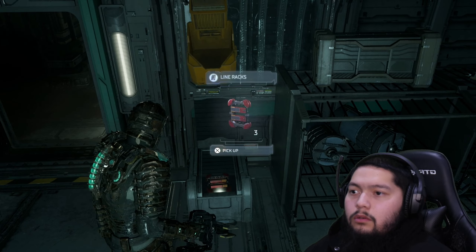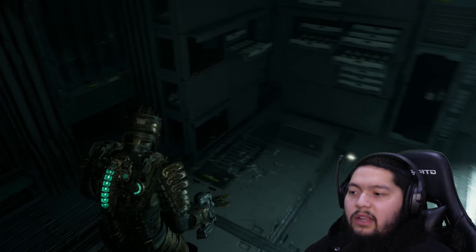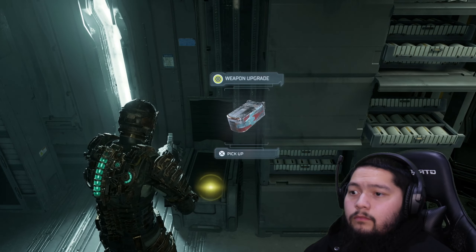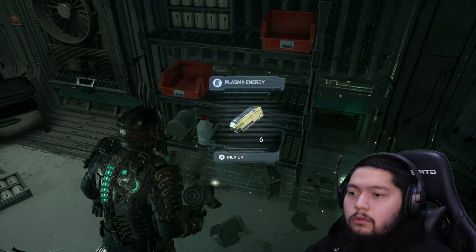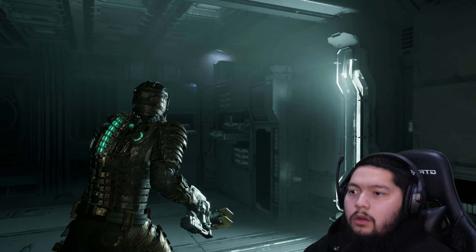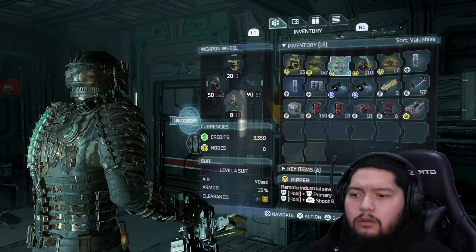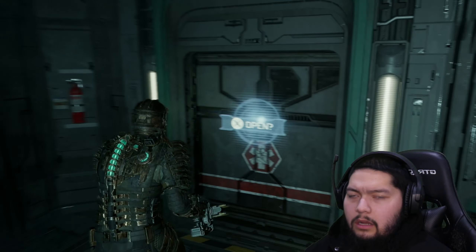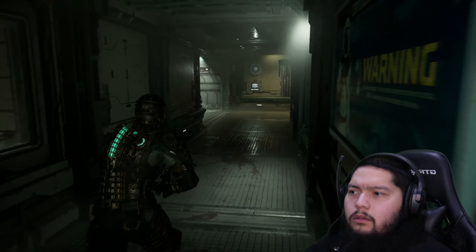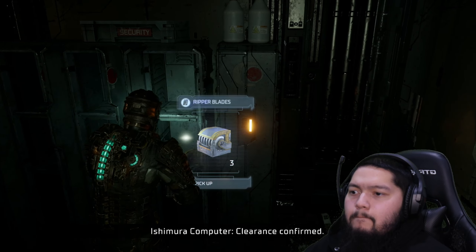Two vents. What the hell — line racks. More line racks guys — I don't even have the line rack gun on. Close rounds, weapon upgrade for the line gun, plasma, and a large med pad. Not bad, but again I don't have the line rack gun on me. And a line gun upgrade — that room must have been dedicated for that. Clearance confirmed.